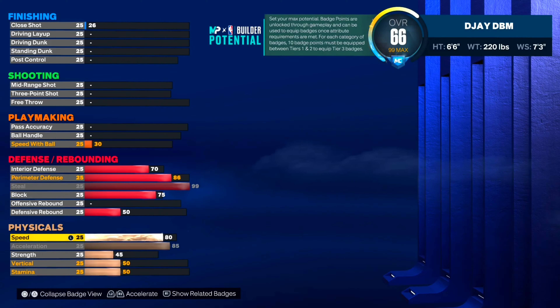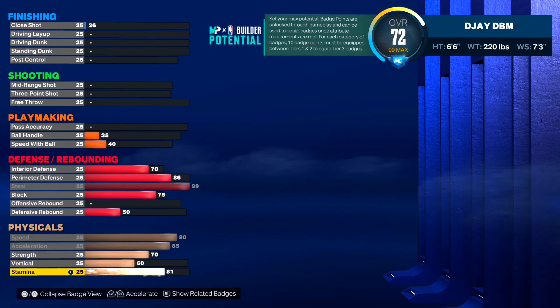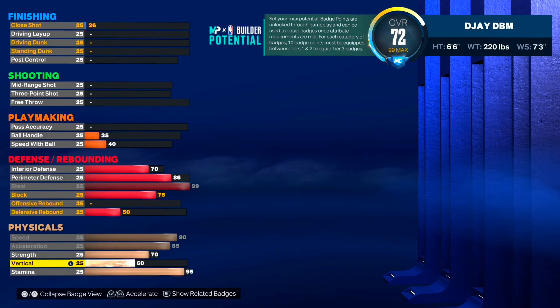For physicals: acceleration 85, speed 90, strength 70, vertical at 60. We keep the vertical at 60 just to get those quick drops off one — we're not worried about contact dunks on this build. As long as I have silver limitless takeoff and quick drops, that's all I need to dunk the ball.